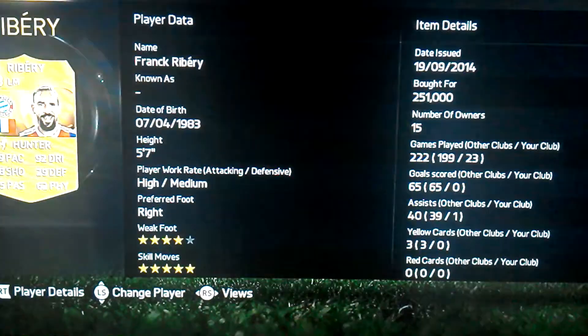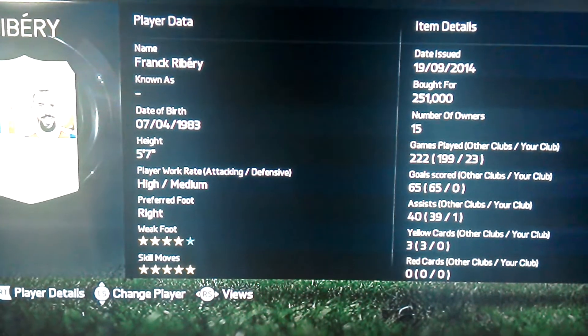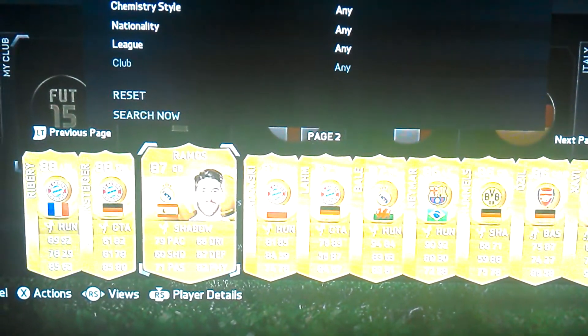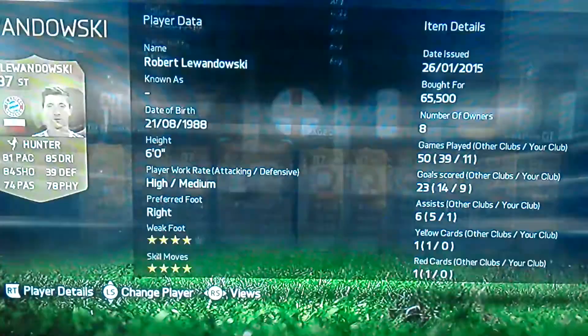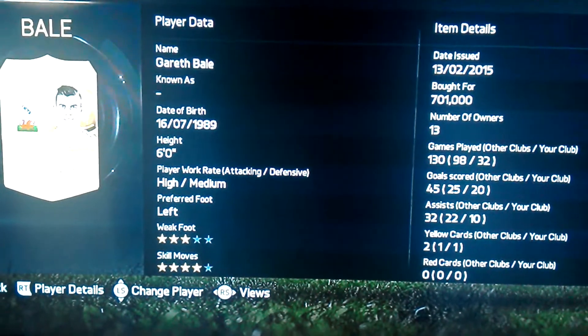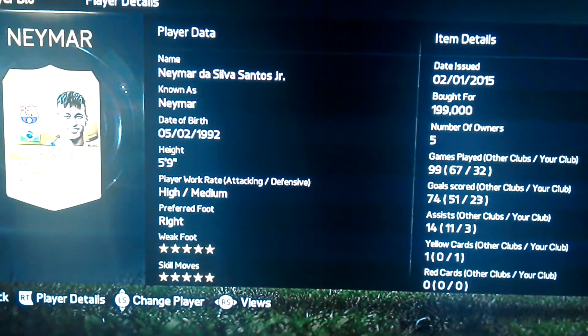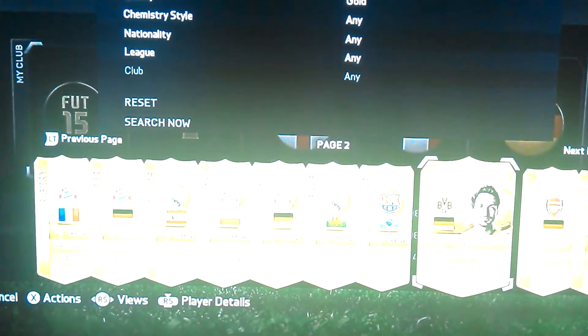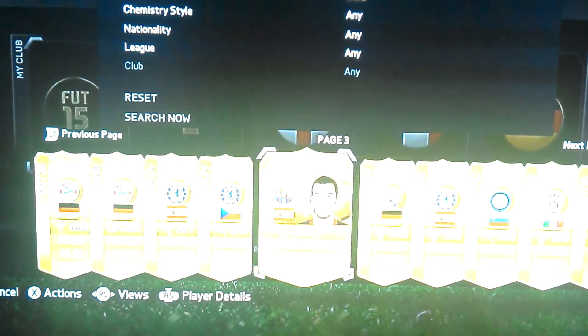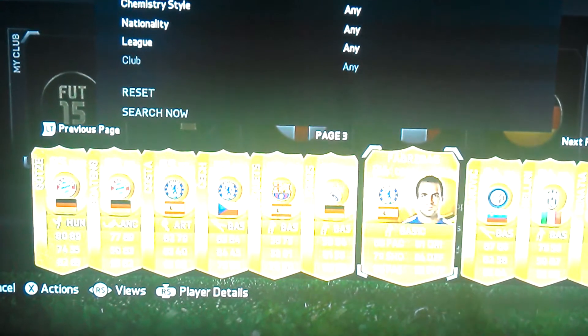And now it starts to get into the good players. You can't really see it very well but that is Ian Robin, coming in at $751k. Then Nolier at $291k, Suarez at $438k. And I've got Ribere — he hasn't scored in 23 games and I'm quite amazed at that. He costs about $250k.